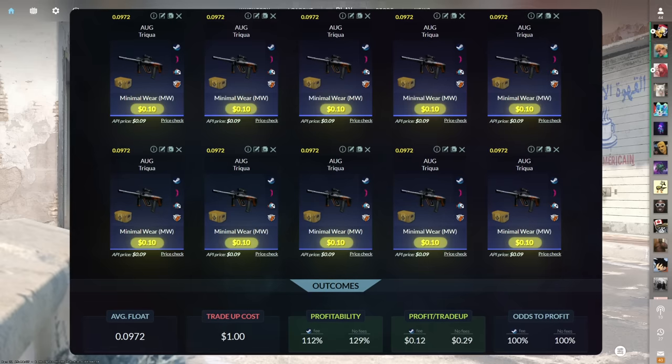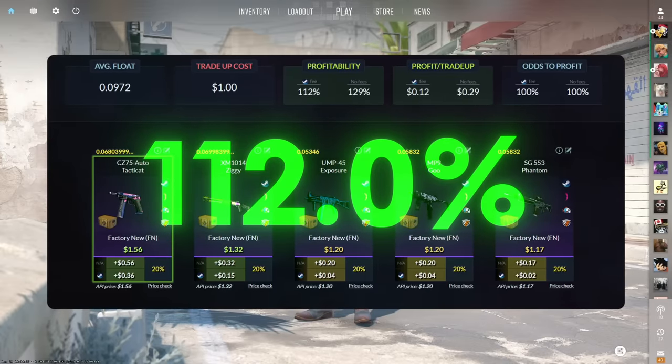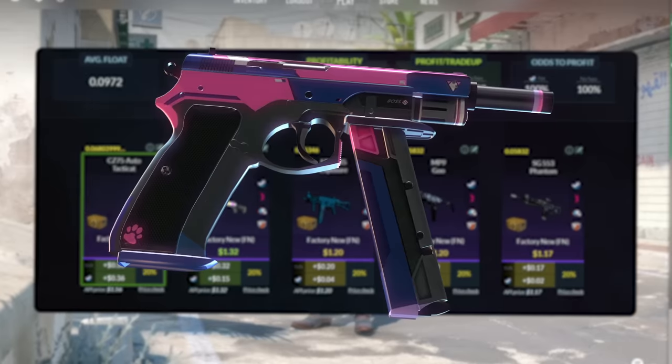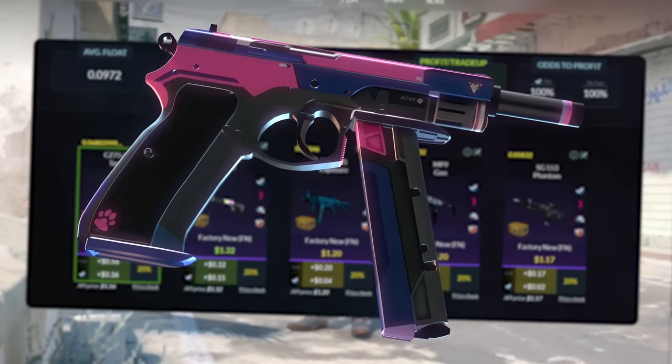Make sure to get each input for 10 cents or less. This trade-up costs $1 total and has a 112% profitability after Steam fees with a 100% chance to profit each time. Every outcome is profitable, but the CZ Tacticat is the best at $0.36 of profit.